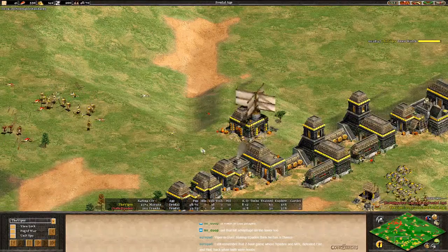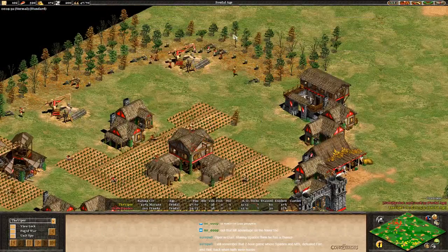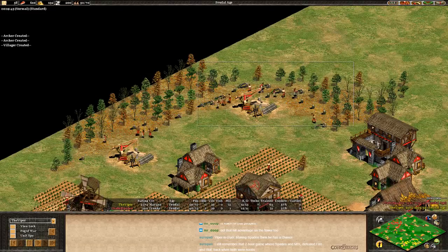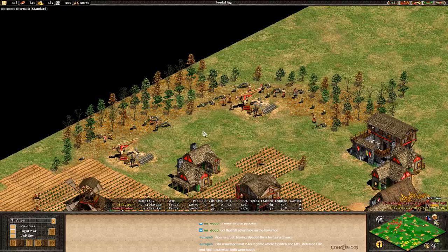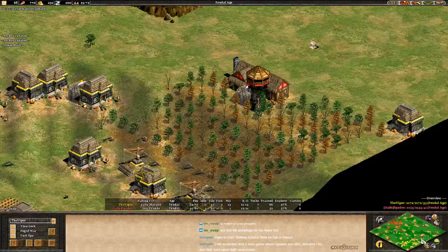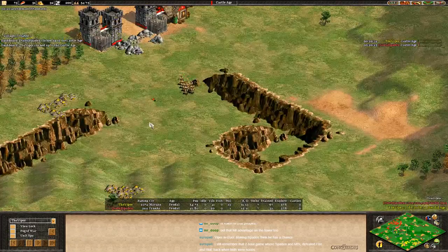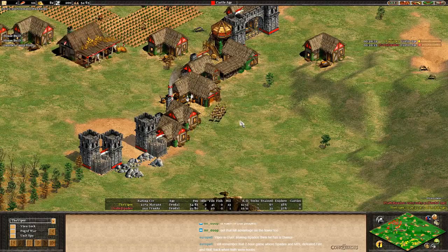Spaden would probably be pretty happy to kill a couple of those archers. Looks like he's going to just kind of hang out and pick away at his opponent. Viper able to get a house up to block in this back entrance — gonna be useful for basically the knights that we might expect Spaden to build soon. Viper will lose all of his spears there on the front and start losing a couple archers as well. Seems to be taking down a couple of those archers. Second stable coming for the red player — thinking about knights. No big surprise there.